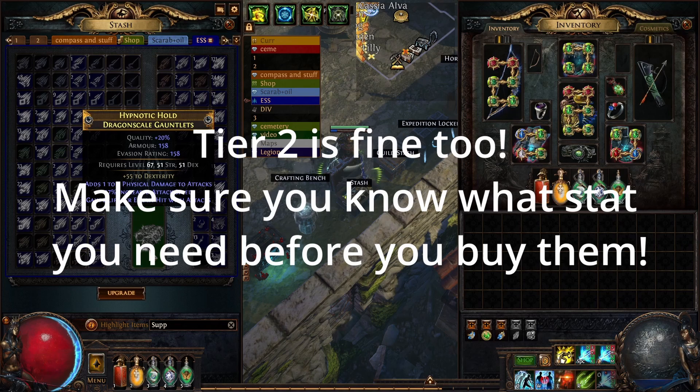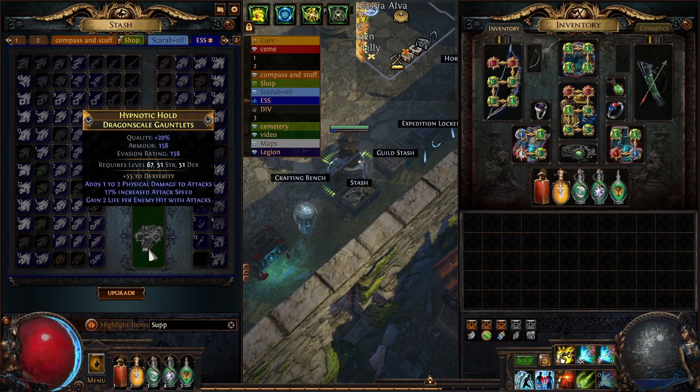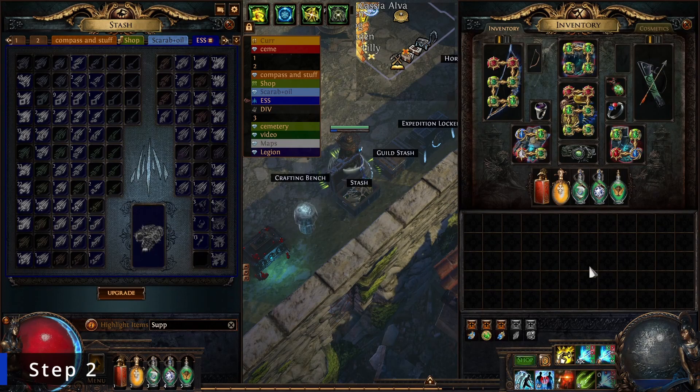Step one: buy gloves. Ring scale gauntlets are preferred with a fractured tier one dexterity or fractured tier one accuracy rating. If you want to invest less into essences and want to get it fast, you can also buy a tier one or tier two percentage chance to suppress spell damage fractured mod.